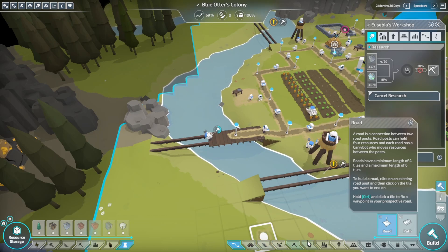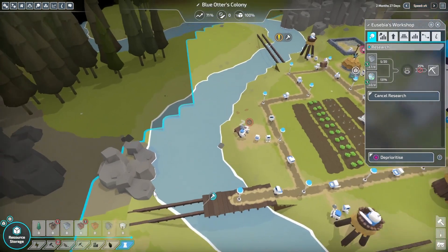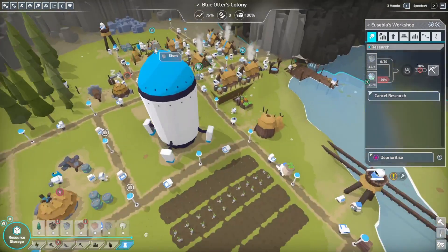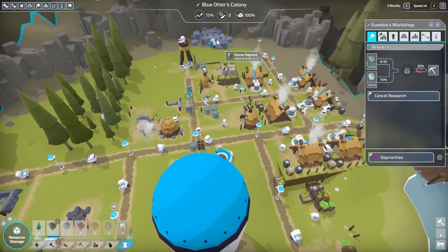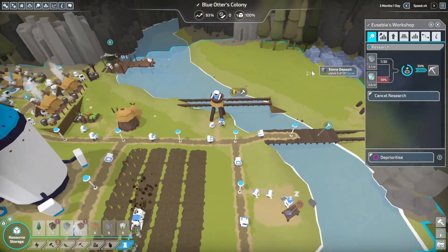So we could have this be like that — and that will also get us stone. If I'm not mistaken, once this individual is done with this stone they will then start going to this stone place.